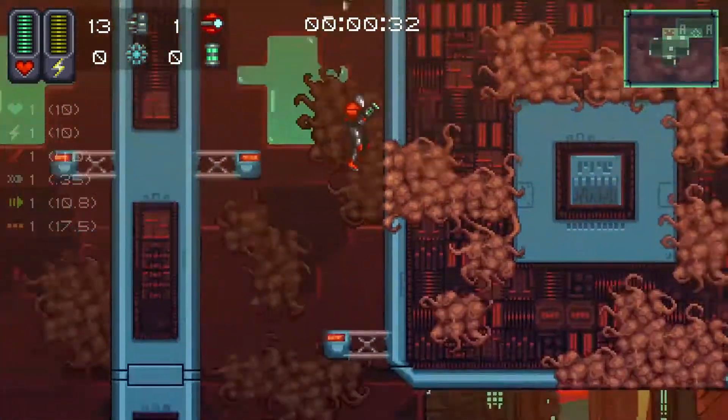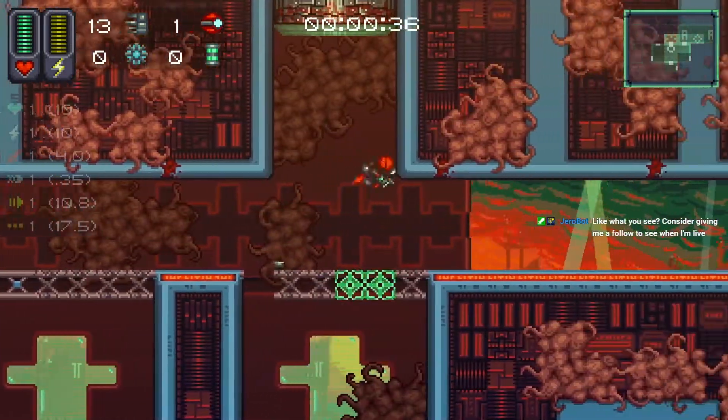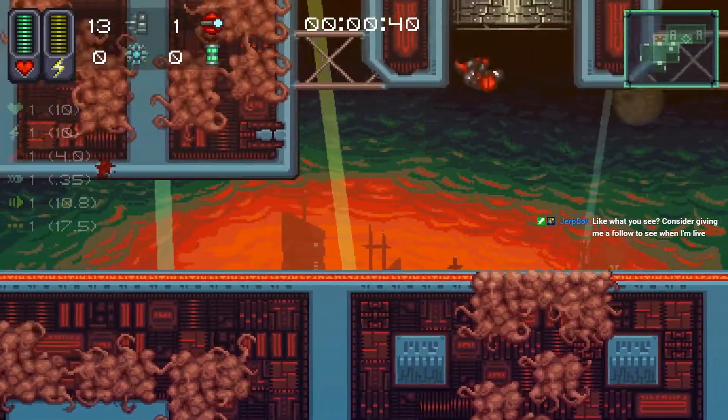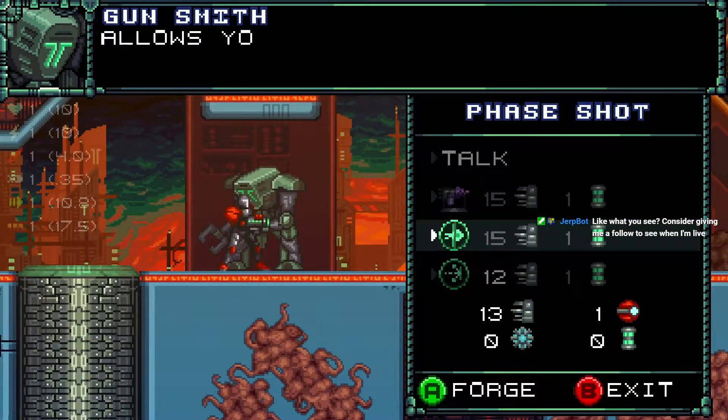I should have looked at the shops before I picked it up. Let's go take a look now. I already picked up a red and we're stupid for doing that. I need to pick green, and Fragment would be great.